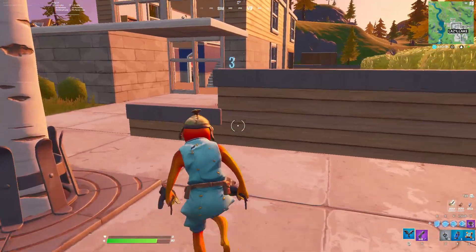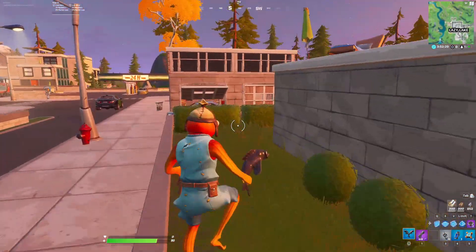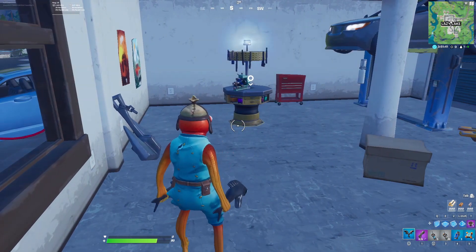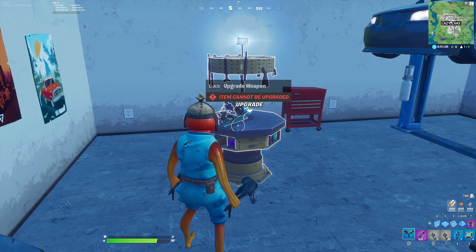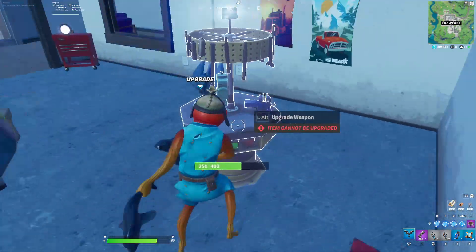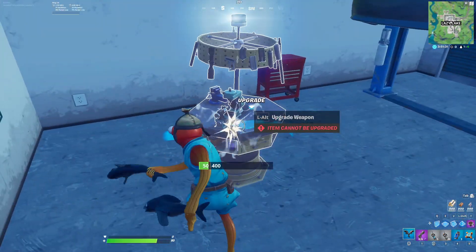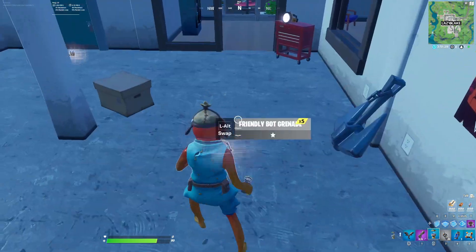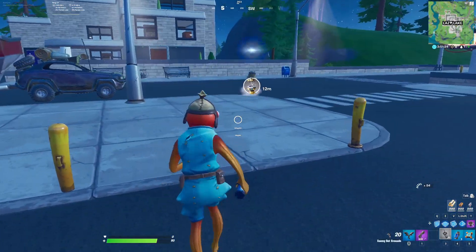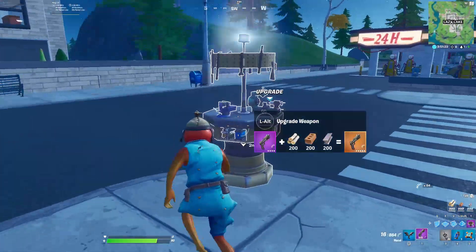Now I'll show you how to pick up the upgrade stations and get them in your inventory. It's actually very simple — you just hit them until they break, and then you can pick them up. If you want to reuse one, you simply throw it down and you can upgrade again.